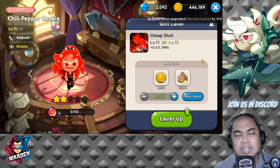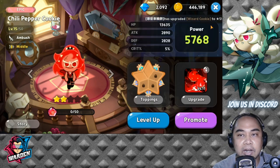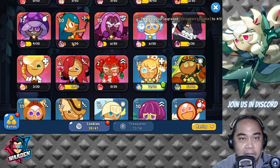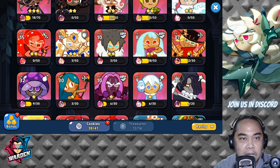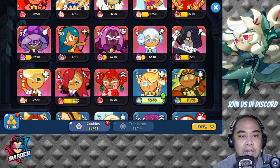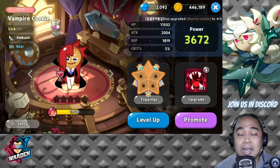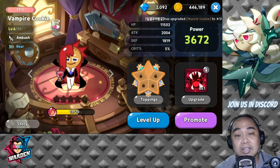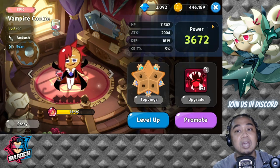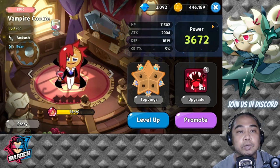You could give those powders to others you're actually playing. For example, Vampire Cookie is very good in the meta right now for PvP. I'm at level one with him because I haven't invested anything — but do not spend powder on cookies you won't use eventually.